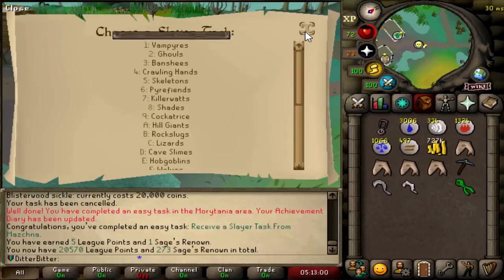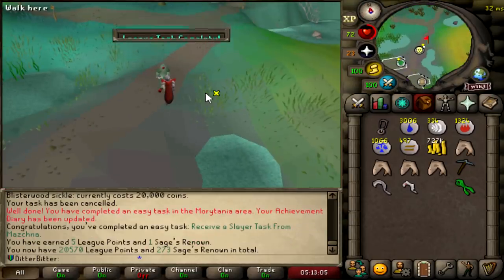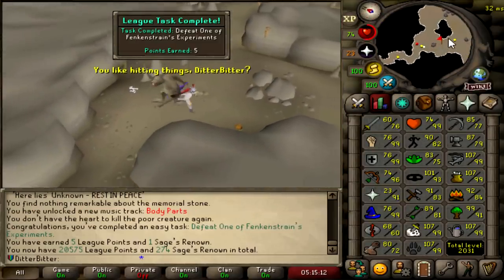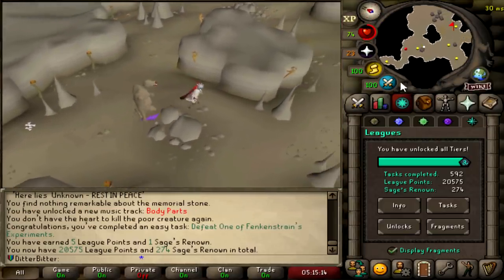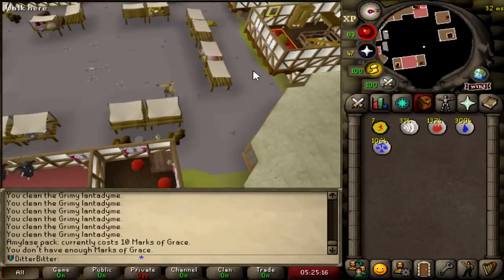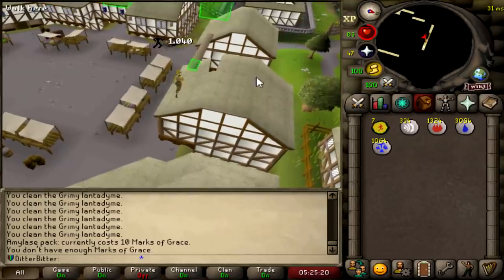That's receive a slayer toss — oh, I don't even have to get it, that's so nice. I receive a slayer toss from Mazinacaha, or however you say his name, five points. And that is defeat one of Frankenstein's experiments, which was another five points. Just wanted to finish it up quickly while I'm in the area. I need 10 marks of grace to even make the stamina potions for that toss, so I'm just going to do some agility anyway, because there are a lot of agility tasks I'll have to get done.